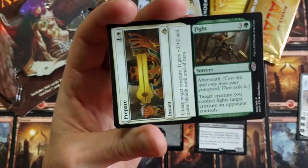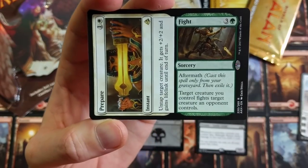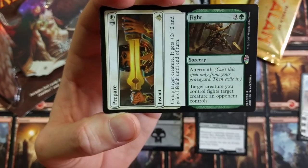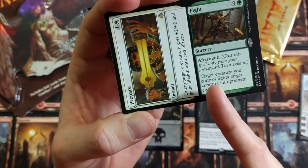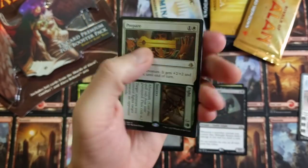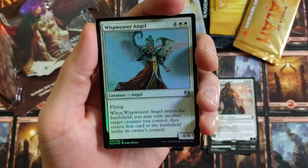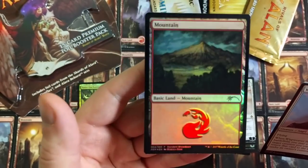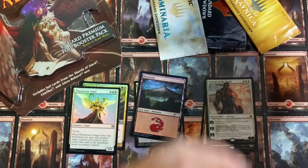Prepare and Fight — I'm not really a huge fan of these split cards, but they do have some fun. This is the Aftermath one from Amonkhet. The difference between these and the newer ones like Guilds of Ravnica is they don't have the Aftermath effect, so you can only use one side or the other. But with this one you can use the first half, and then when it hits the Graveyard, cast it only from your Graveyard in Exile. Target creature you control fights target creature an opponent controls. Pretty nasty. Also got a Wisp Weaver Angel and an Upside Down Mountain. Everyone wants an Upside Down Mountain — that's what I heard.